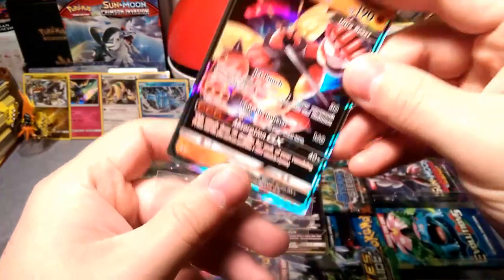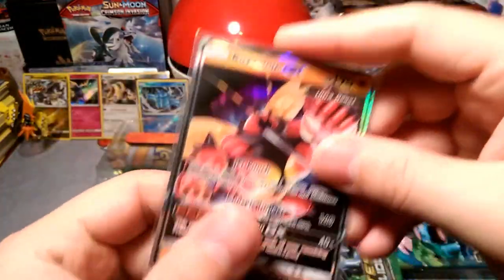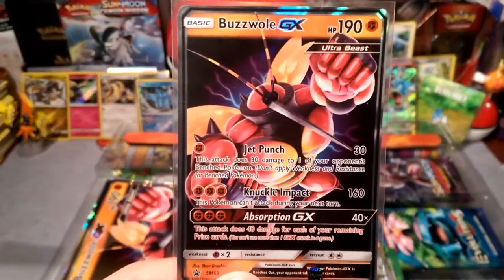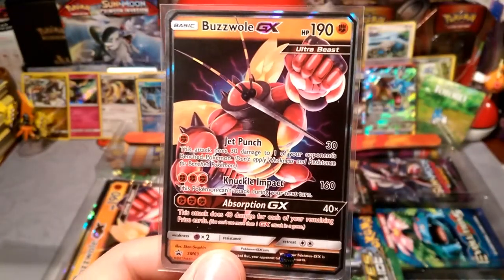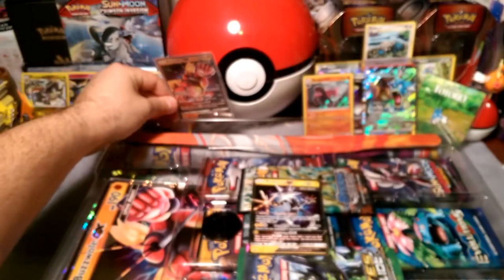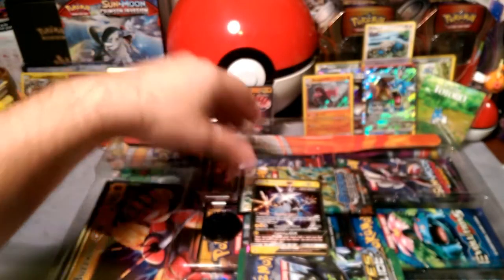Let's sleeve up Buzzwole. That Jet Punch — so if you guys don't have a Buzzwole and can't seem to pull it, you can always buy these boxes. I believe they're 40 bucks at Target; that's what I got mine from. And then we got the Kartana, like I said.